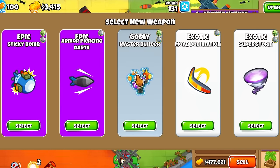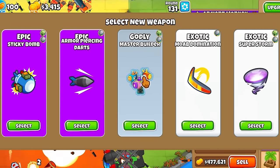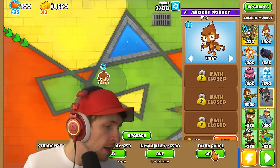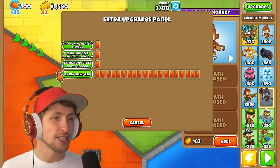In this update, there's new weapons, new abilities, new awesome stuff, and not to mention there's actually an extra panel, a brand new button in which you can click it and actually increase things.